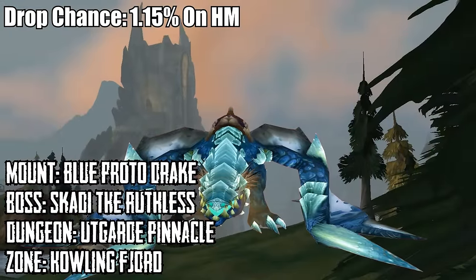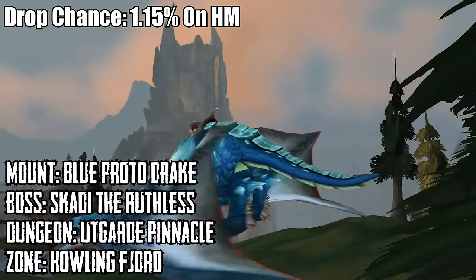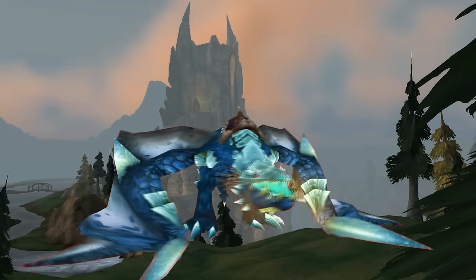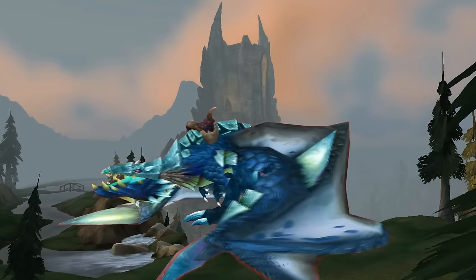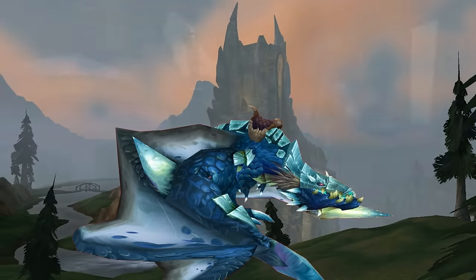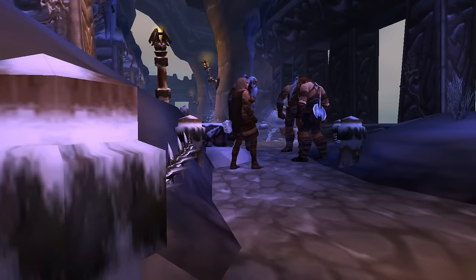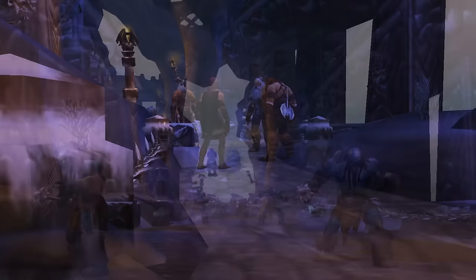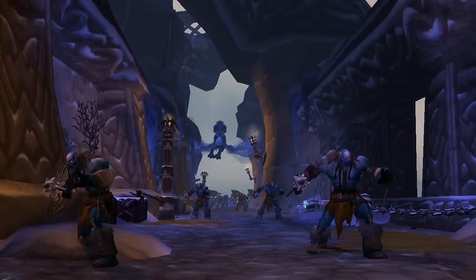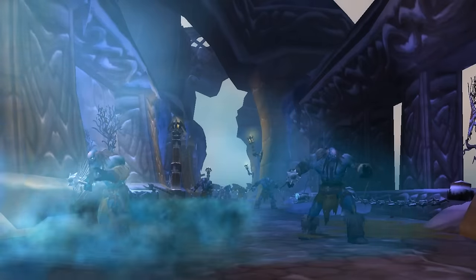Number 4 is the Reins of the Blue Proto-Drake, which drops off of Skadi the Ruthless in Utgarde Pinnacle on Heroic Mode. This mount has a 1.15% chance of dropping from this boss, and like Anzu, you can only kill Skadi once per day per character due to the heroic dungeon lockout. As of August 26, 2015, Skadi also has a very slight chance to drop the Blue Proto-Drake in Timewalking Dungeons, even with personal loot enabled.